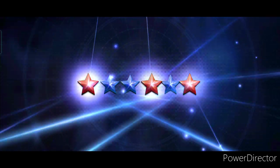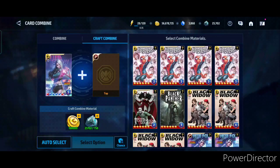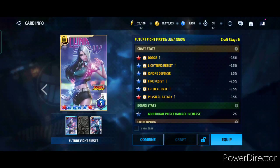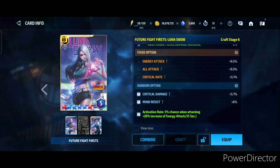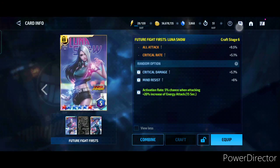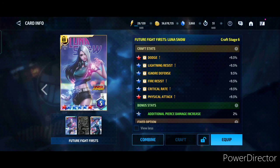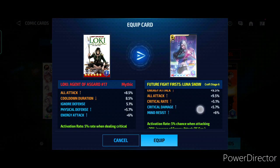We got four blue stars: dodge, lightning resist, physical attack, and fire resist — the critical damage is gone. We do have four blue stars now, and I can put this card in my set. Maybe I can make this a 5% pierce card once I have enough crystals to try for the blue stars. It's definitely gonna take me some more time. It took us four premium cards to get this far, and I'm guessing about four more if I want five blue stars.